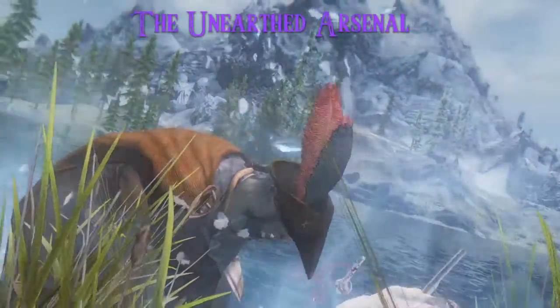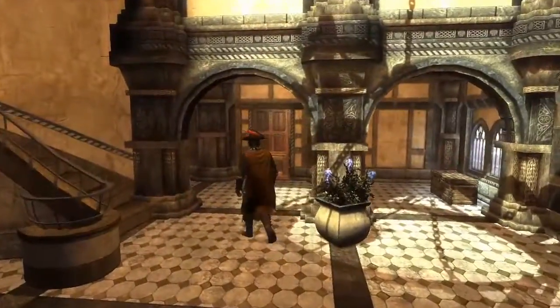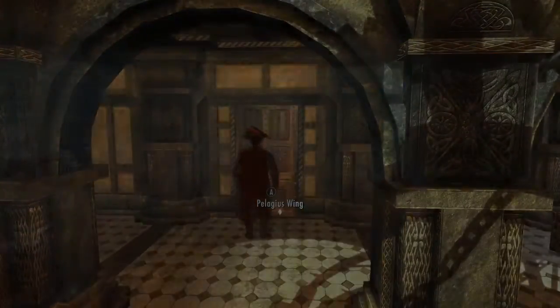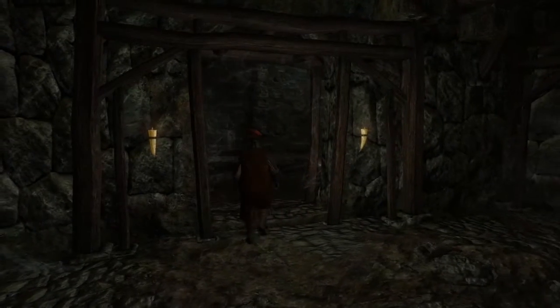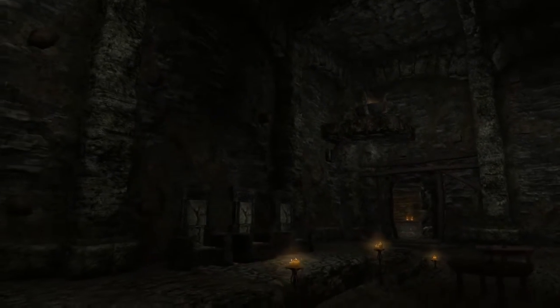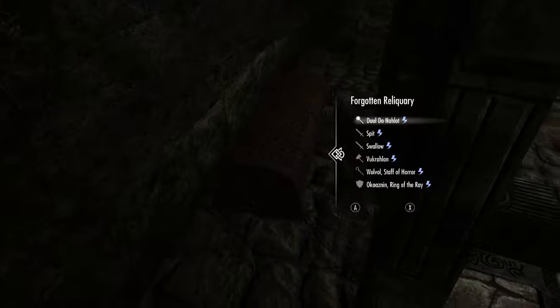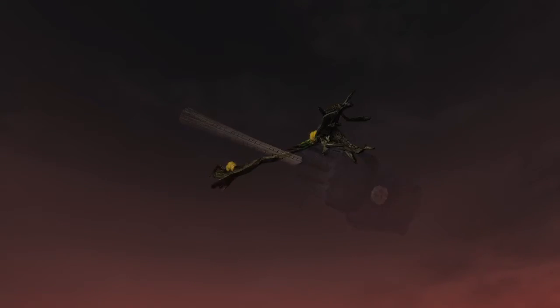Next we have the Unearthed Arsenal — a weapon pack with good-looking, unique and fun-to-use weapons. These weapons can be found in an additional room added to the Pelagius Wing. A chest can be found behind the thrones here, containing the weapons. All of these weapons have some special form of enchantment.